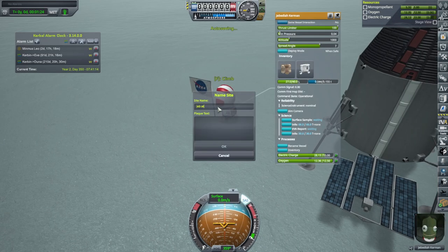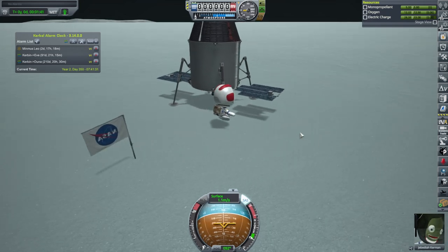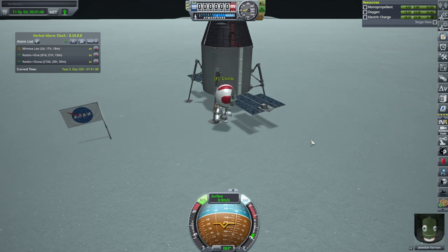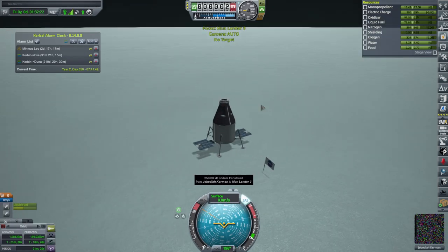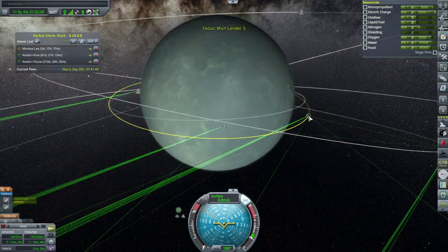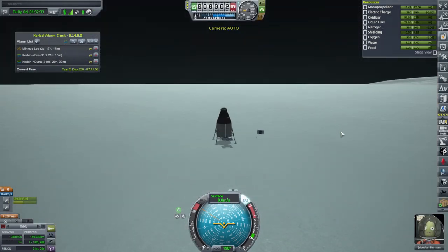Jeb is at Minmus basins — this has been a long mission, we've been doing a lot of stuff. Hopefully there'll be stars for Jeb in the future. Boarding now. We're already targeting the station so let's just go eastward.